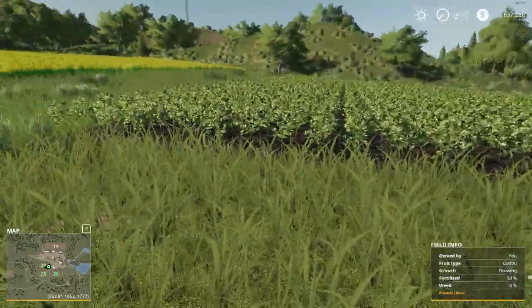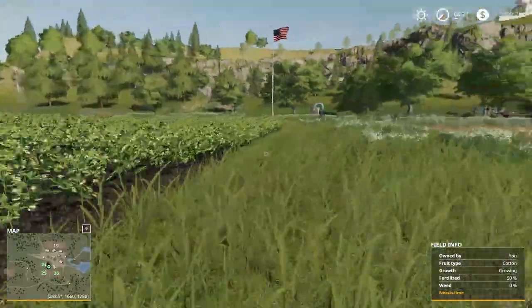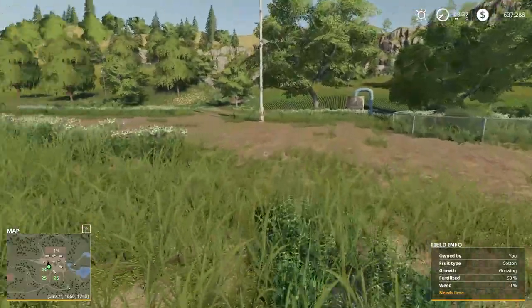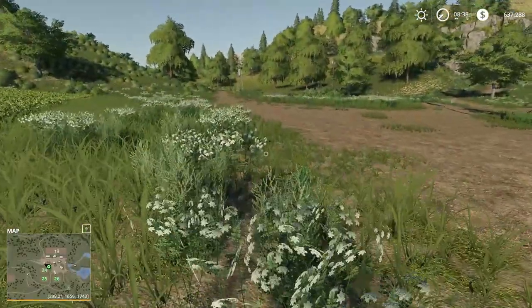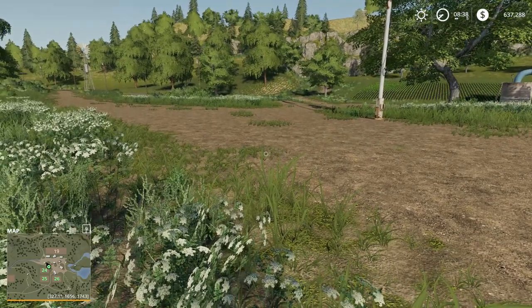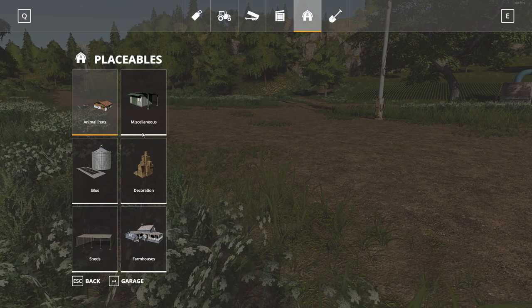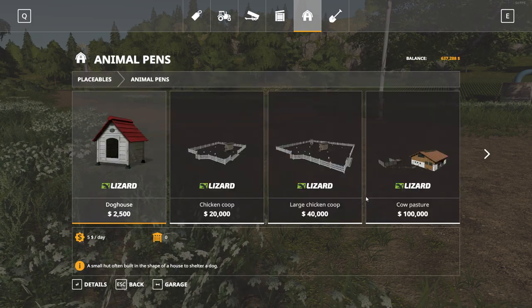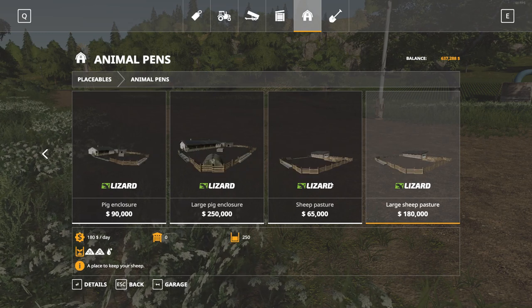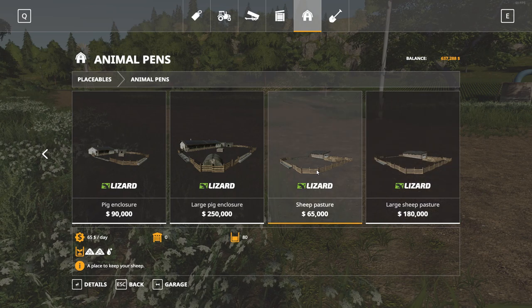What the sheep want is grass, and we've got a little of that growing in here. I might show you how to mow and pick up with a loading wagon if folks are interested, but first step before we do anything else, we want to go to the placeables, go to the animal pens, and find the sheep pasture. I'm going to go with the smaller sheep pasture — it's the same principle with the larger one.